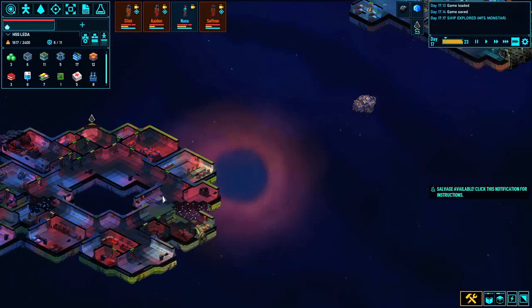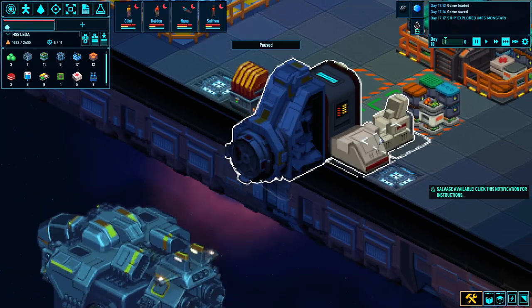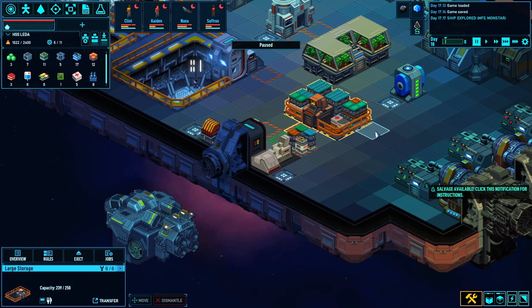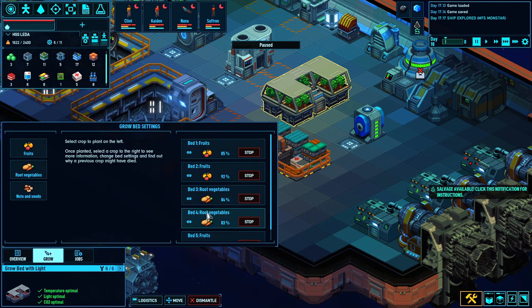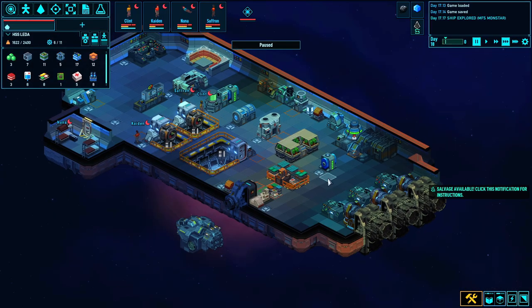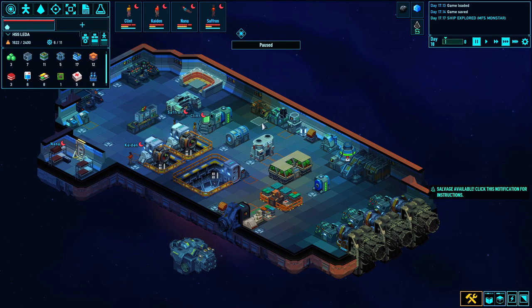As you can see, the shuttle came back and dropped off all the goodies right here. Those six space foods are going to be really helpful because I was low on food. We do have a harvest that's about to come in, and I would very much like to add another farm, but I just can't until I expand the hull size.